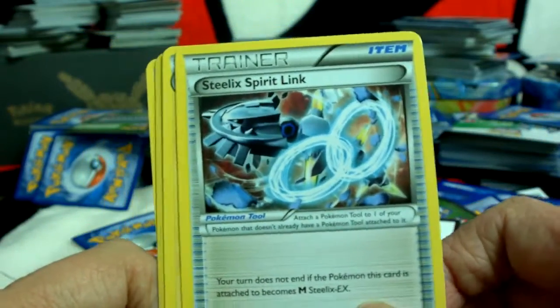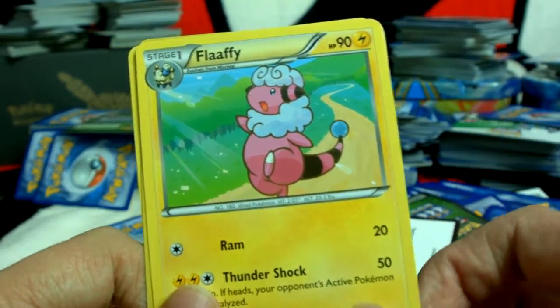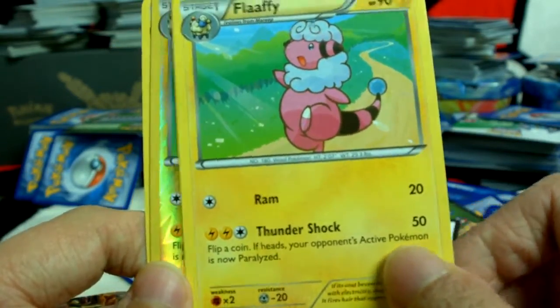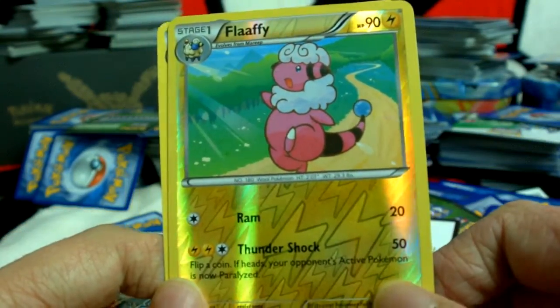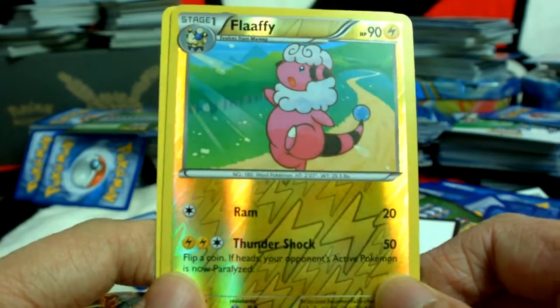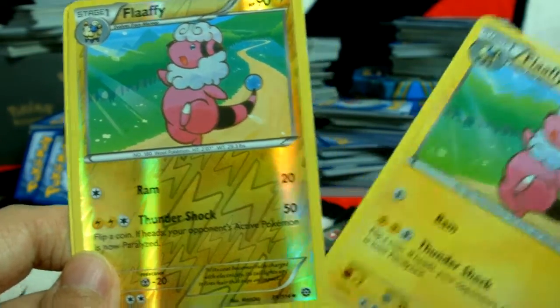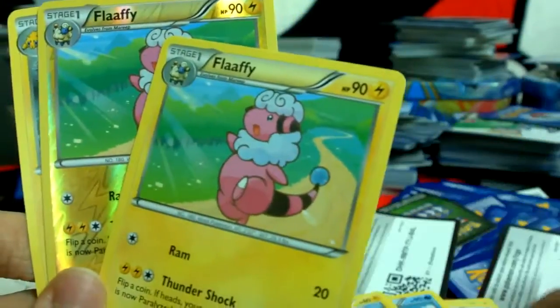A Steelix Spirit Link. It's a Flaffy. It's another Flaffy, but this time a Reverse Holo.